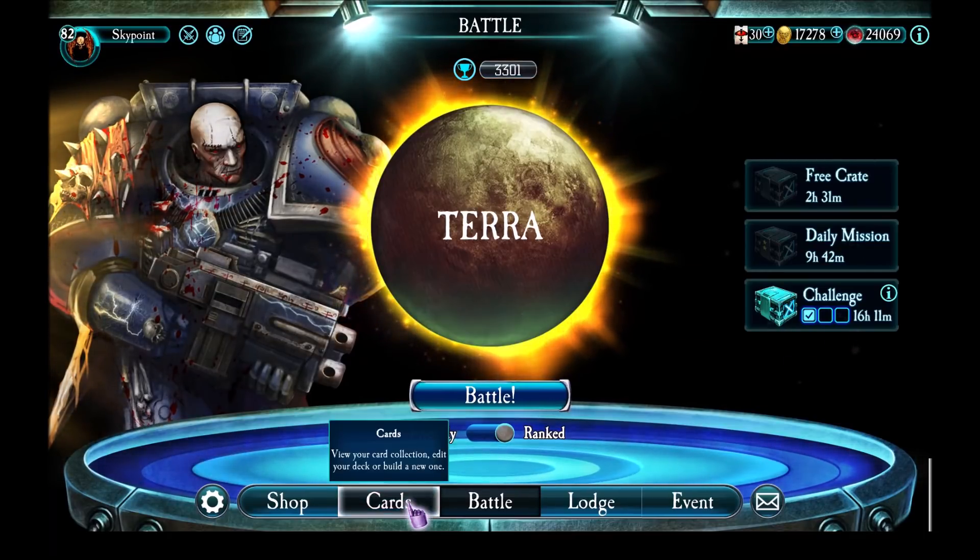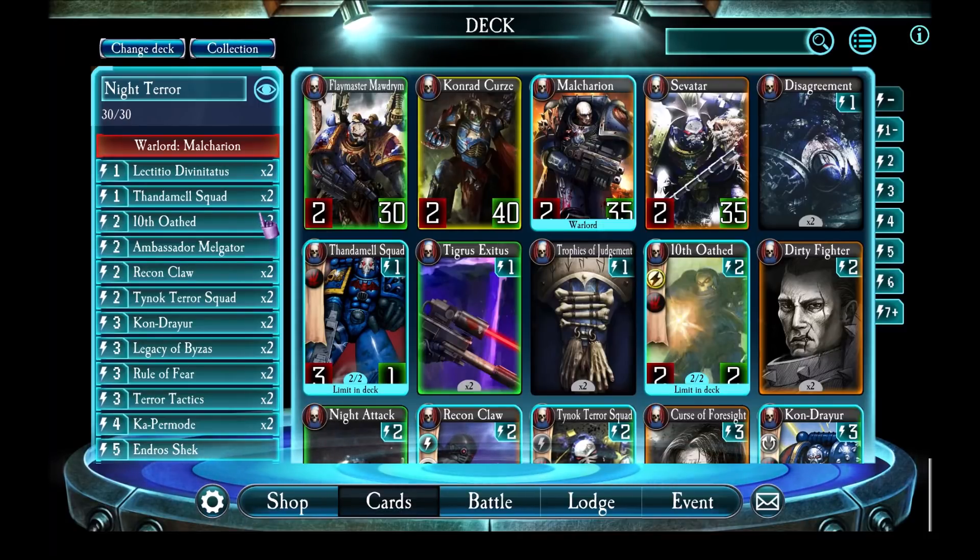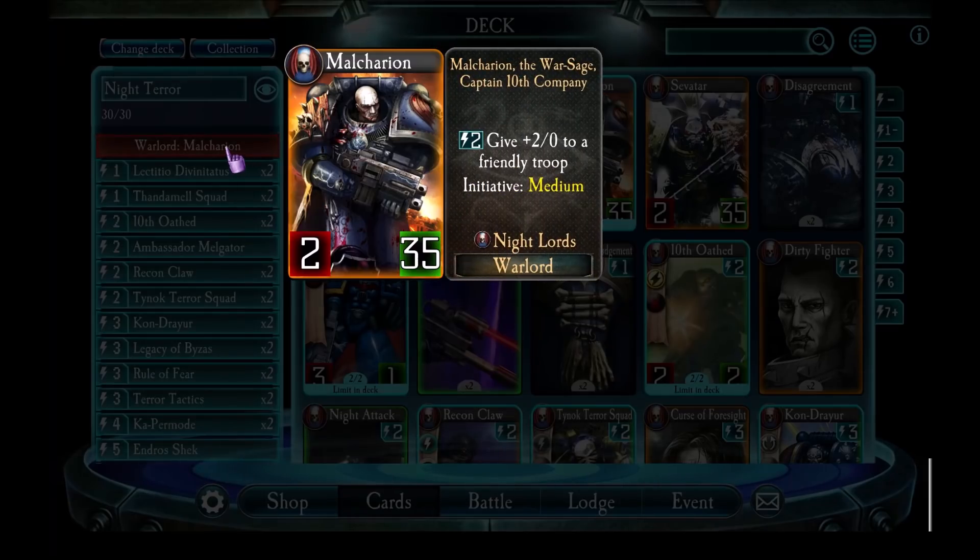Let's quickly pop in and take a look at the deck. I'm actually going to show you two decks - one slight variation on the original. So Malkarian is from the Night Lords, which means he gets access to a couple of cool troops. His ability is: you spend two energy and you can give a unit plus two attack permanently. He has medium initiative, so he tends to go second because the meta has a lot of high initiative warlords.